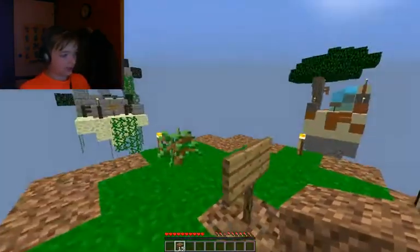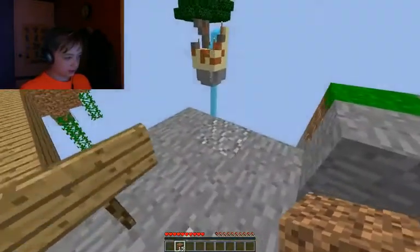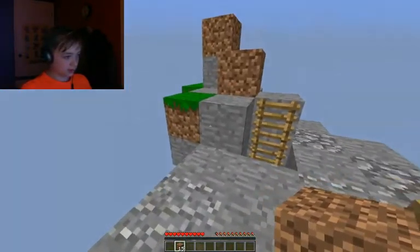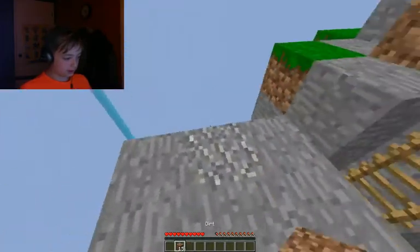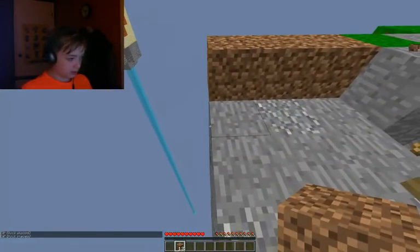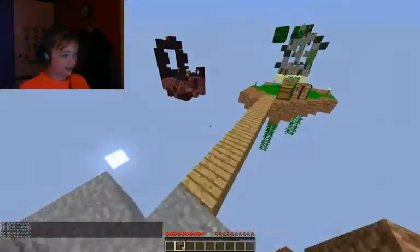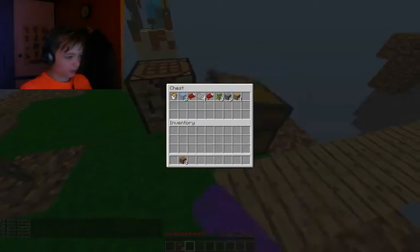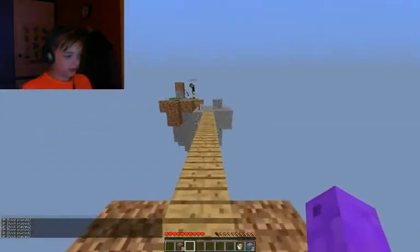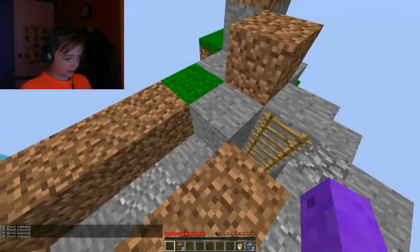Where should we have the cobblestone generator? At Generator Island? Yeah. Okay, have the water source and call the generator. So I had never messed around with command blocks before — that was a really awesome first for me.